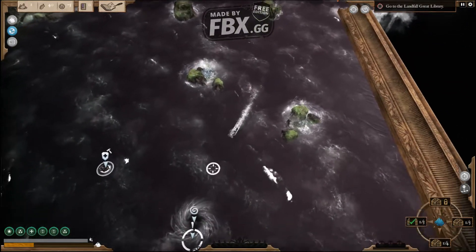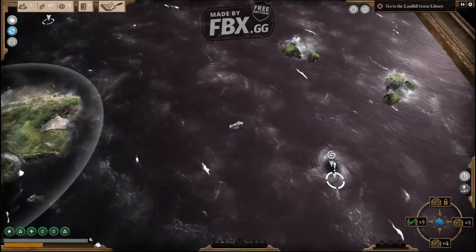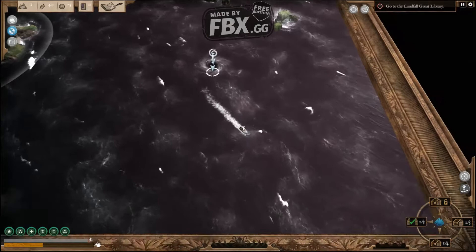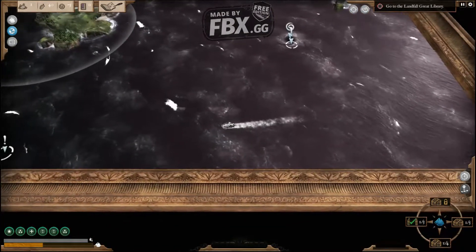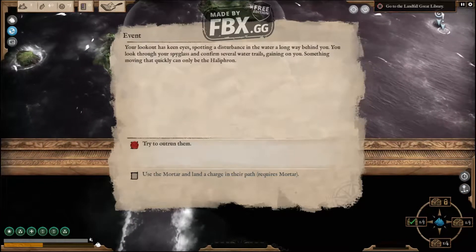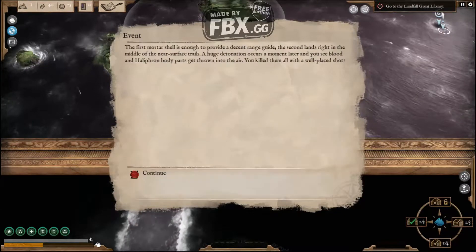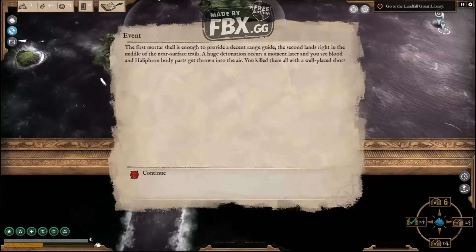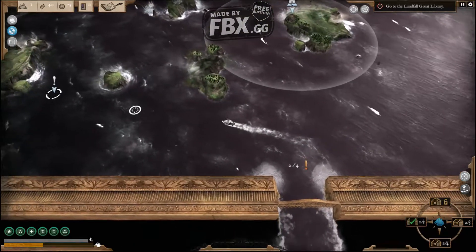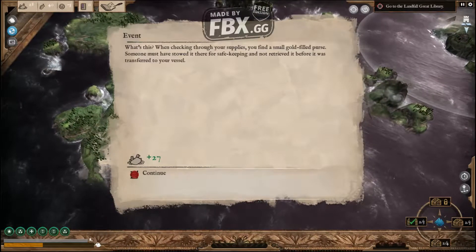This is my game that I did without help. We're going to grab this because it actually repairs your ship — see? Go back a bit and come back, you'll see. It works. This is a freaking battle. All I'm really trying to work on is getting the best of the best. Try to outrun them, use mortar, land, charge, and their path. The first mortar shot is enough to provide decent range. Awesome. We'll take it.